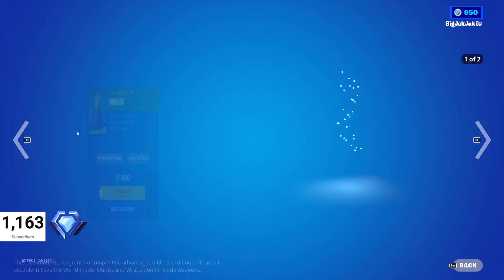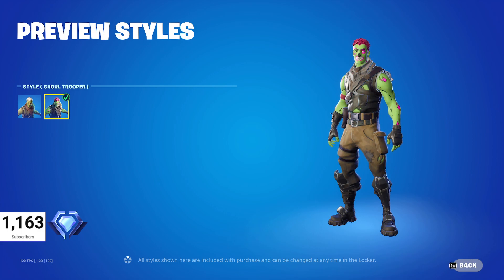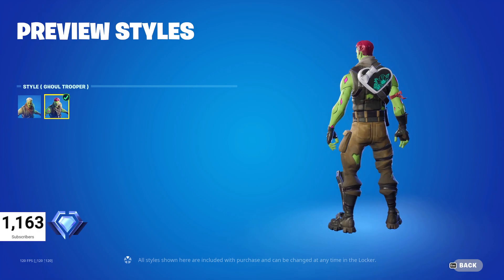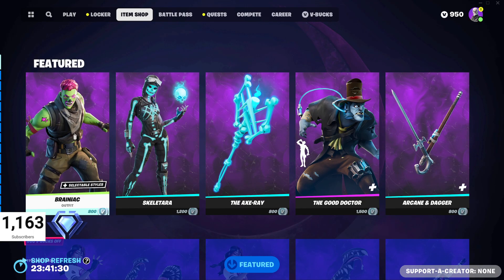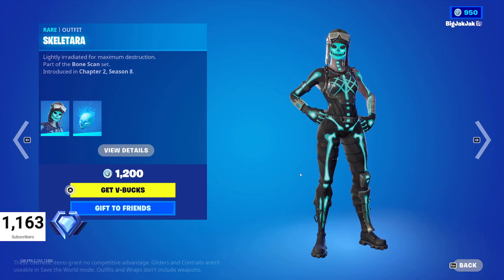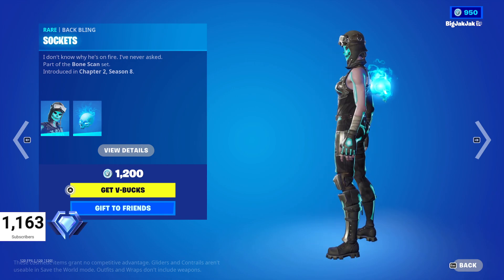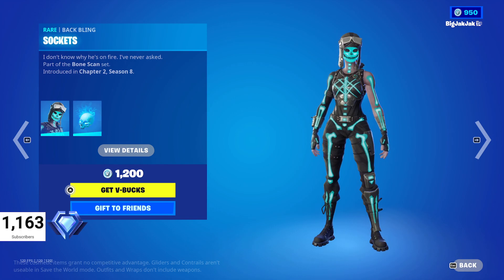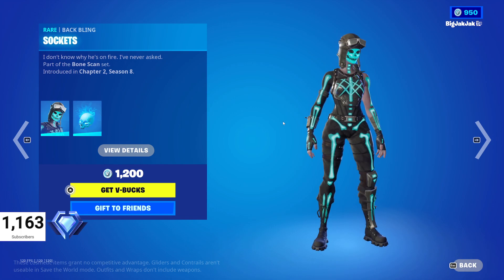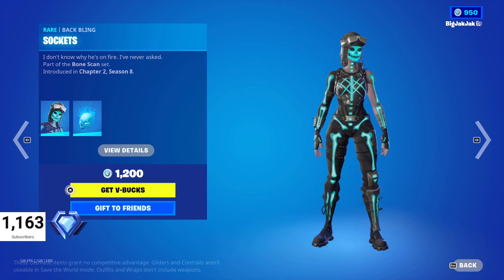Right off the bat we've got the featured items. We've got Brainiac — he's got a couple different styles: the default style and the Ghoul Trooper style. That's going to fly. 800 V-Bucks for him, which is pretty good for two different styles. Then we've got Skeletra, and she comes with a back bling — a cool blue glowing skull that kind of matches her own face.